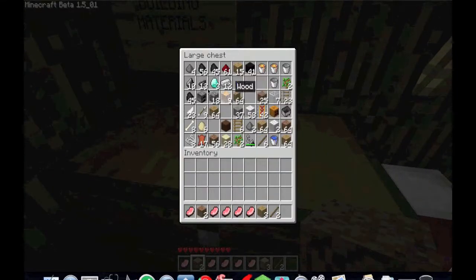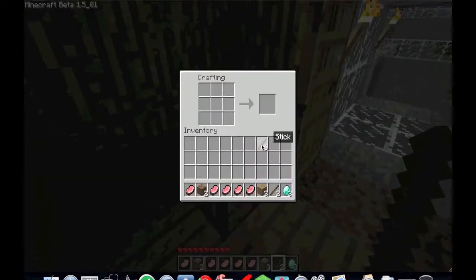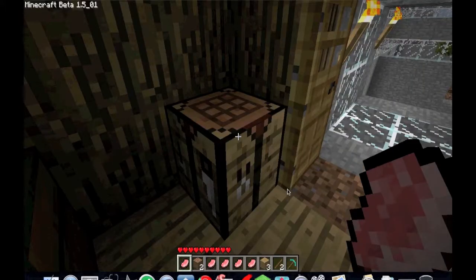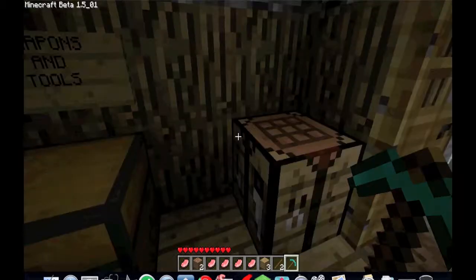So let's just make one right now. I've got sticks and three diamonds. Many people don't know this, but instead of scrolling through the items here to select them, you can just press the numbers — the top numbers on the keyboard, one to nine. For example, say I was on slot one and my sword was in slot nine and I needed to get there quickly. If I scroll, I might miss it, and that could cost you your life. So if you're at one, you could just press nine and you'd be there straight away. Let me just put that in my tools.